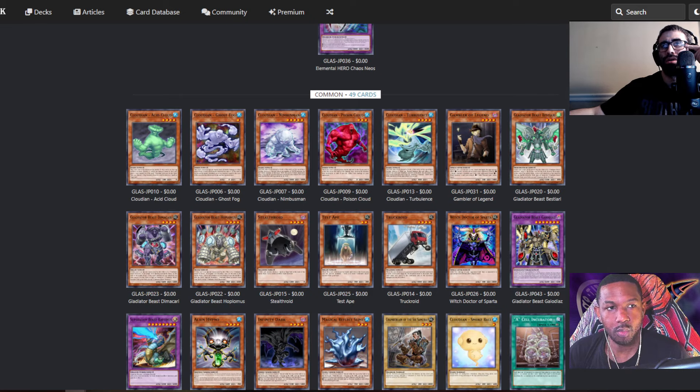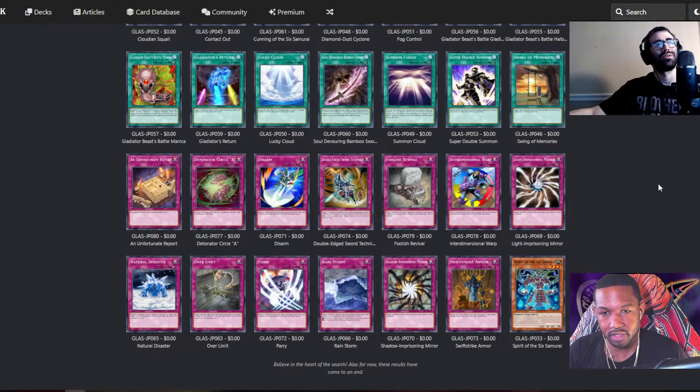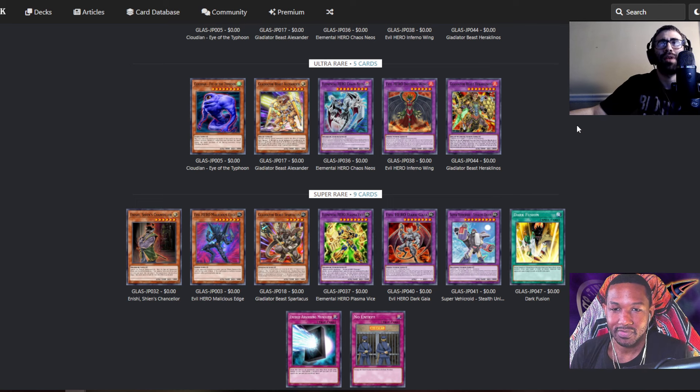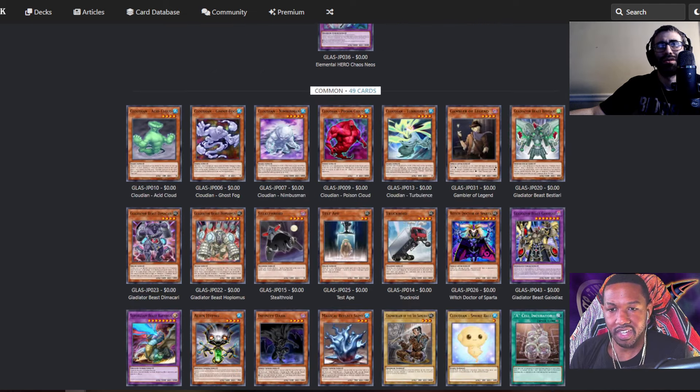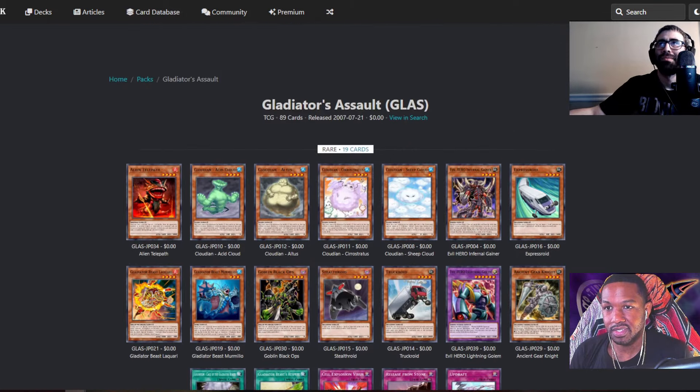Light of Destruction says EN, but for two packs it's Japanese. Dark Armed Dragon's rarity in Phantom Darkness — in Japan he was a regular rare. In America he was a Secret Rare, a very expensive card. For Gladiator's Assault the rarities are mostly accurate other than Heraclinos, but for Phantom Darkness we did not have a rare Dark Armed Dragon — that completely changes the value of that pack.